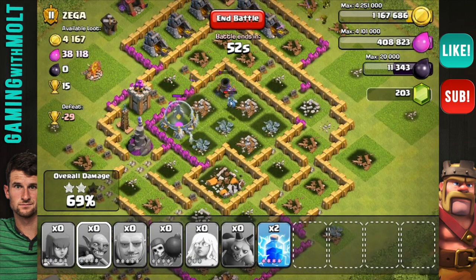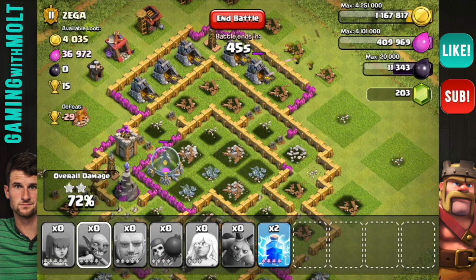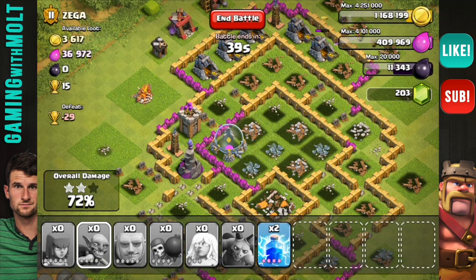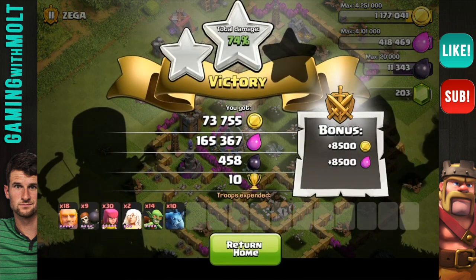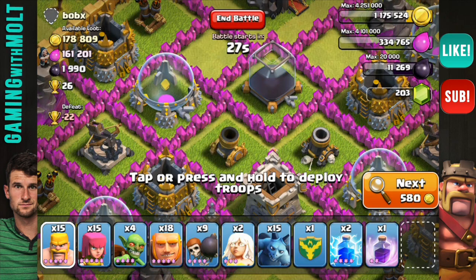My troops are in the middle still doing their work, my Giants are all down, and we already have two stars — that's going to be 10 trophies. I can't get 100% on this which is a little frustrating, but there's still some loot left so I'll let my archers tick away at those gold mines. I've had a lot of fun making these videos, but it's been a little harder than I thought getting to 2000 because so often I go after loot instead of trophies — it's just so hard not to love the loot.